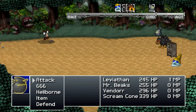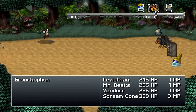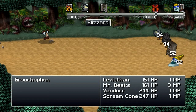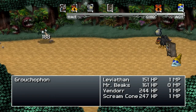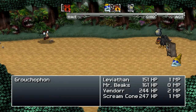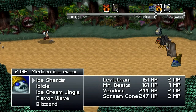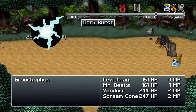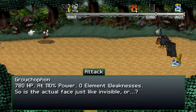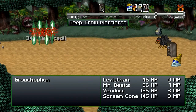I guess this is fairly par for the course in this game — such strange things going on. This enemy doesn't seem to have too much health, so... well, that kind of hurt a little bit. I guess it's not too bad. Just lay on the abilities here. It shouldn't last too long, unless there's some dark secret behind this guy's strategy here.